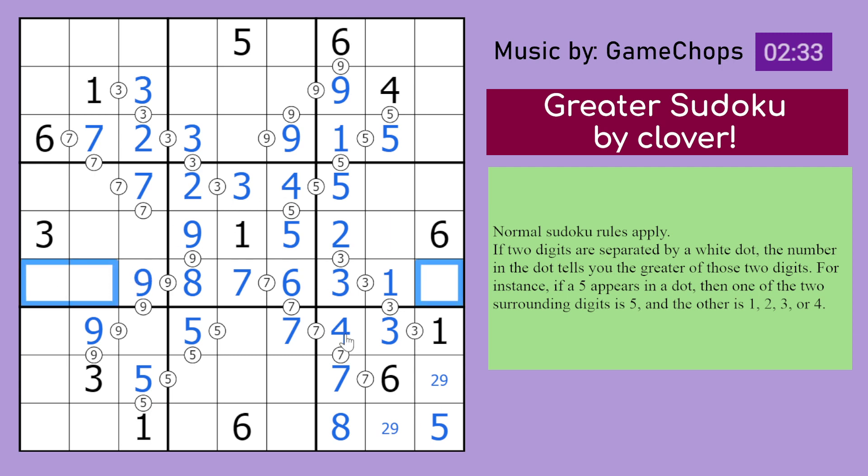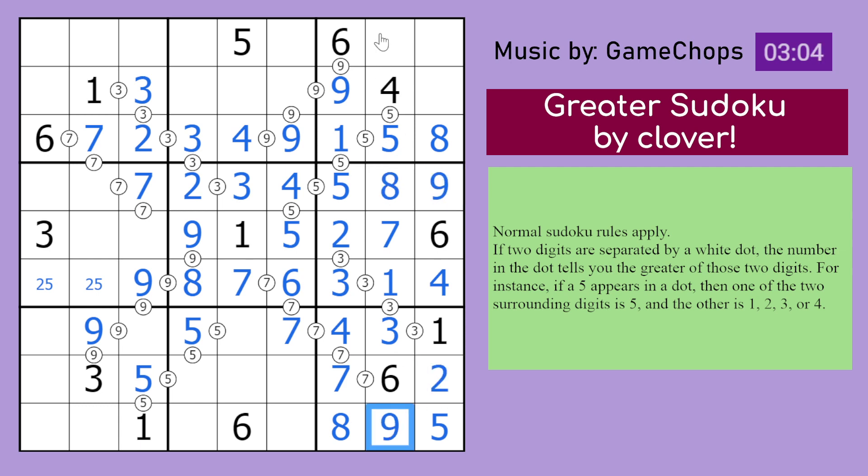Those digits have to be 2, 4, 5. This can't be 2 or 5, so that's a 4, which forms a 2, 5 pair over here. This has to be 4 and 8, but 4 can't be there, so that's 8 — 4 goes here. This is a triple consisting of 7, 8, and 9. 7 can't be in those cells, so 7 goes here. This means that can't be 8, so that's 9 — 8 goes here. 9 resolves this 2, 9 pair.